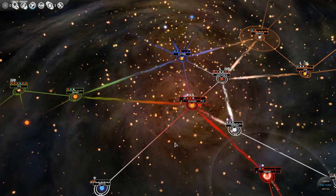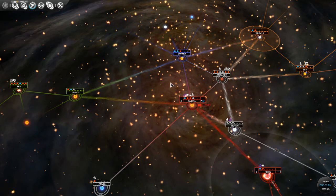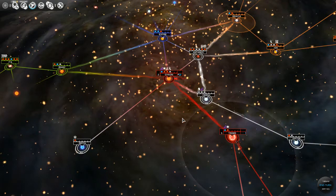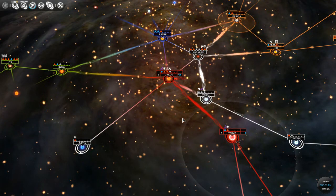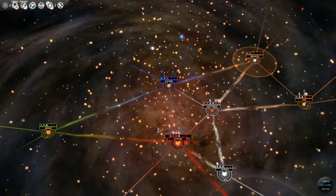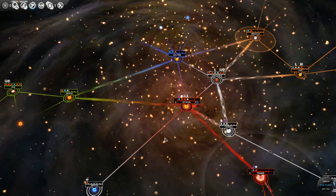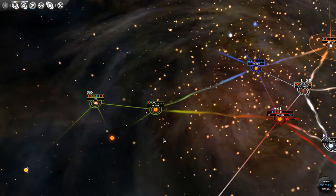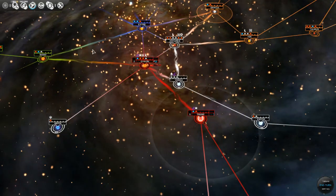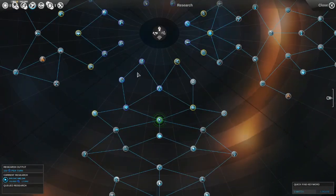Hello everyone, welcome again to another edition. This one is part four of our Let's Play Endless Space. In our last video we were building up a military fleet in order to eradicate some pirates. We had discovered all the other factions in the galaxy and we were trying not to get killed. We had lost a scout because he couldn't retreat. So let's go ahead and review what we are currently researching.